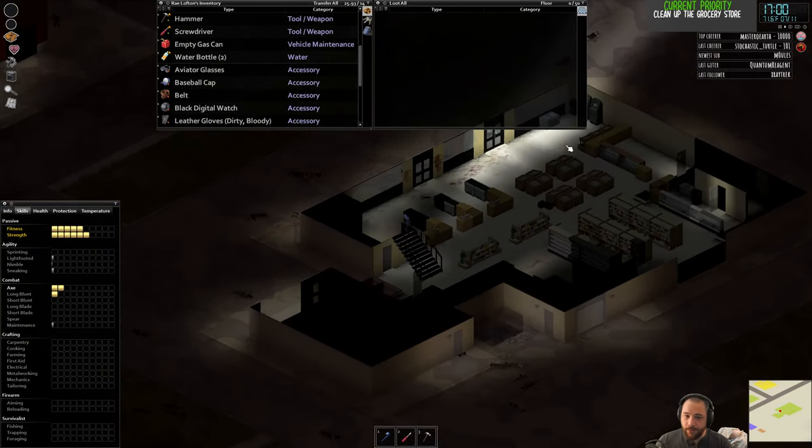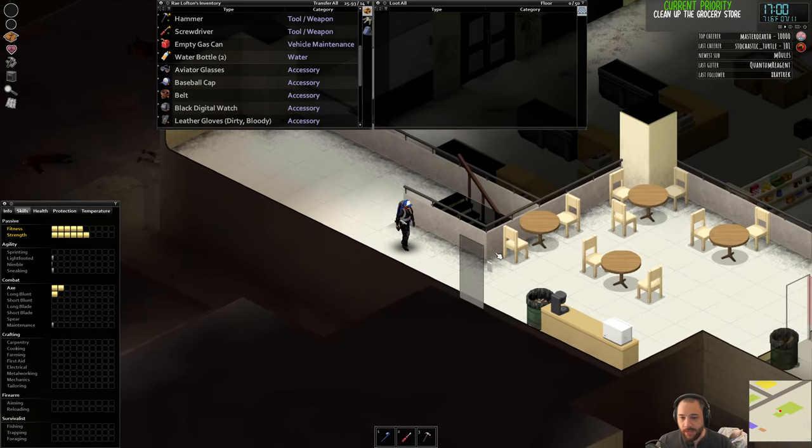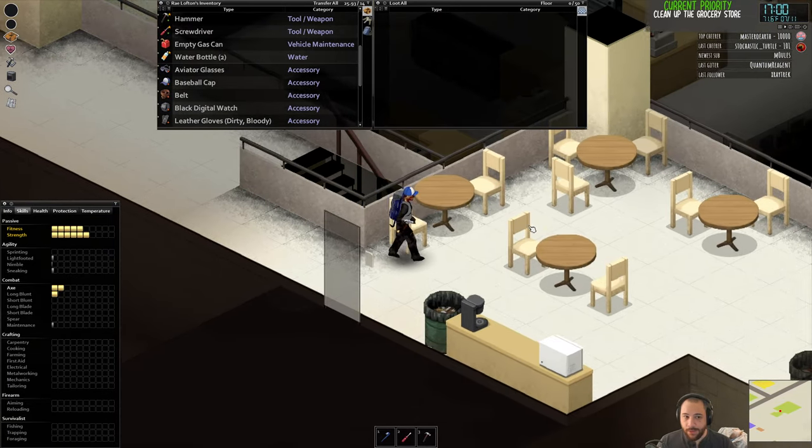Another thing I should probably do is move either that other icy to the second floor, or take the ice cream out of that icy and move that upstairs as well.